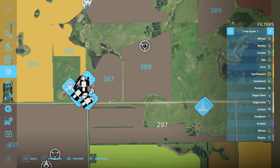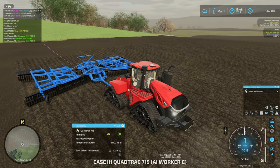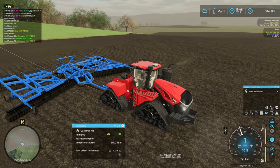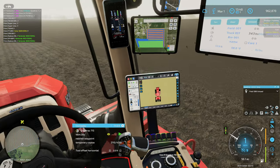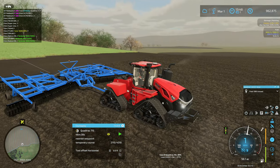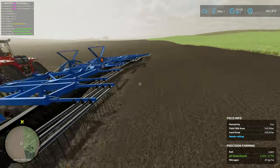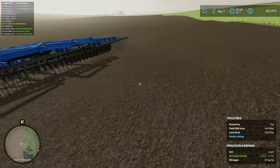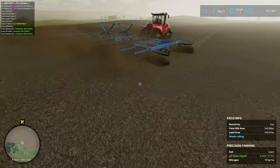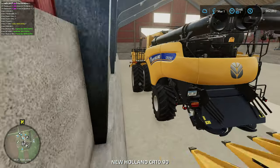Speaking of progress, we also got our Case Quad Track 715 here working on field 388. We're halfway done with that field. I was rather hoping to use this tractor for planting this episode, but the steering wheel seems to be spazzing out just a little bit. Anyway, we've got one field that is ready to be planted, so we're going to get started on that this episode.